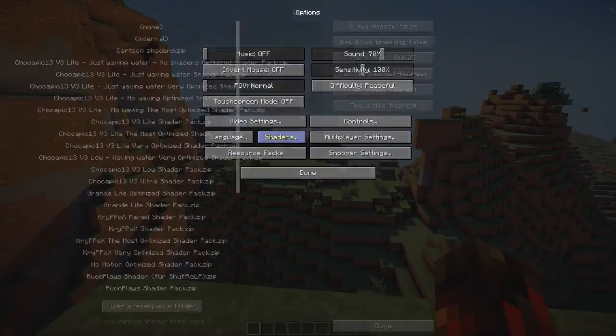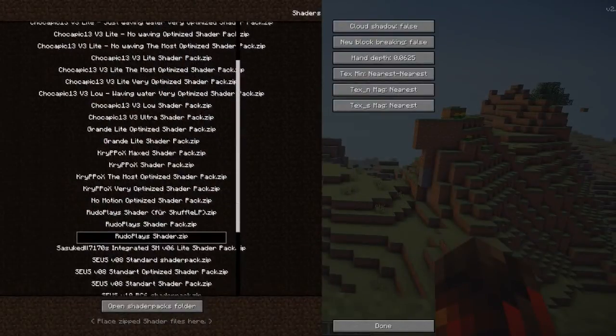When you're in game, go to Options, then Shaders, and you basically just select the Rooplane one, and there you go.